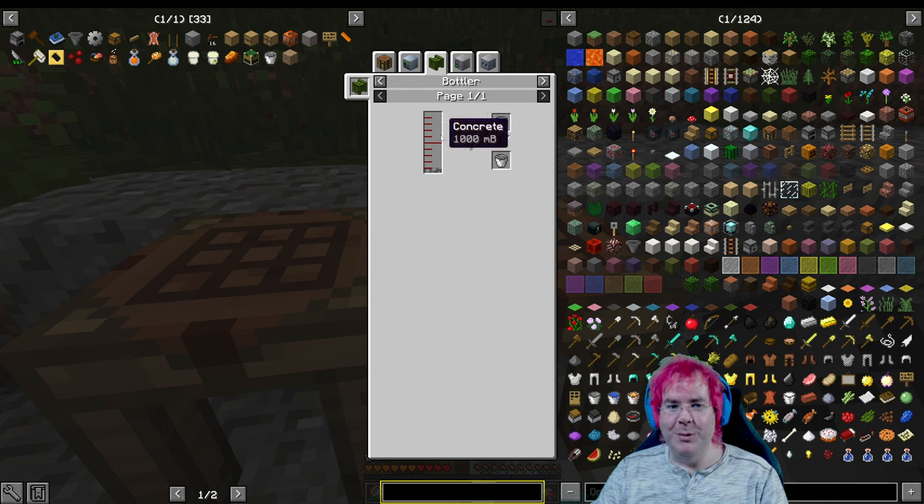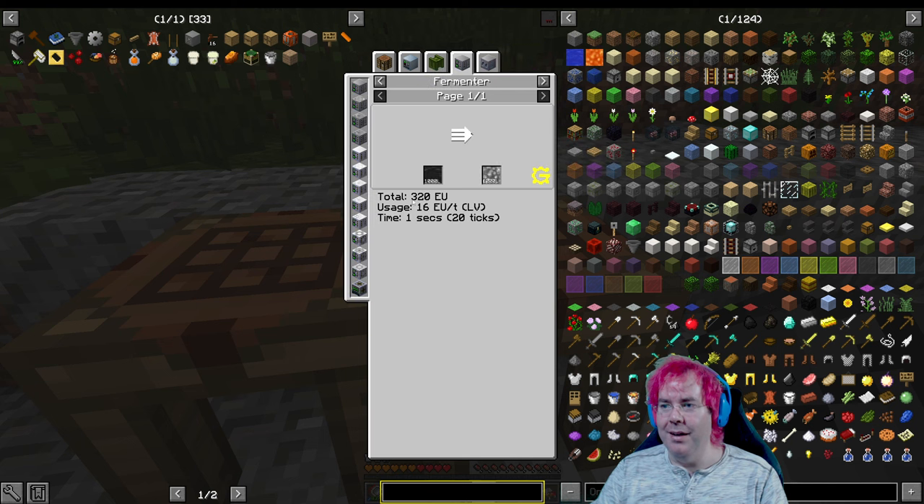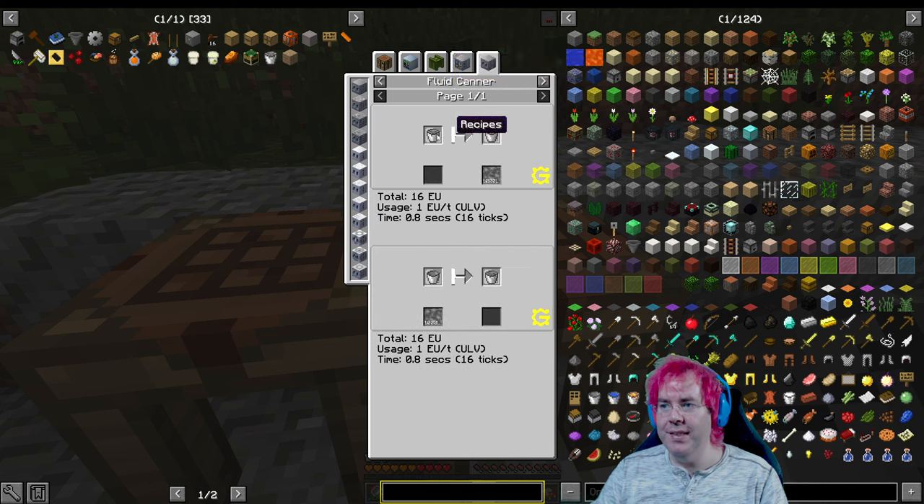If we had a bottler, we could bottle liquid concrete from a tank into this. Fermenter does things, fluid canner does things.